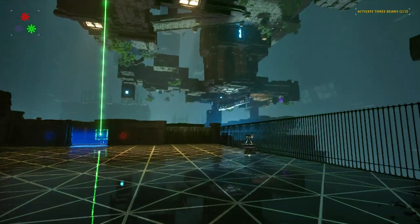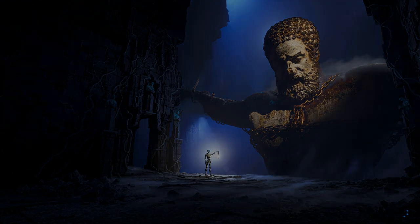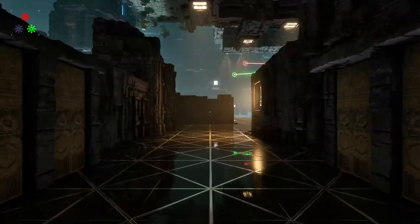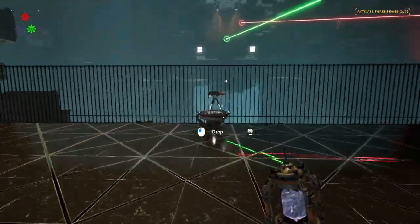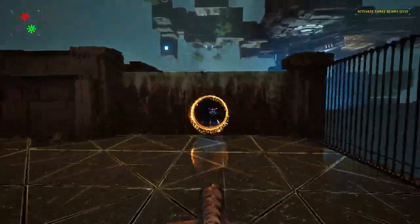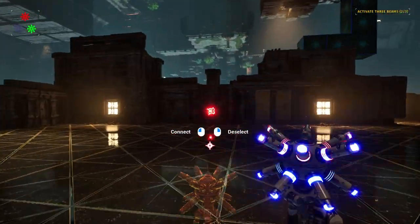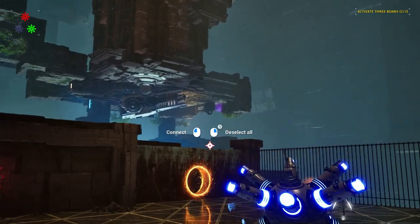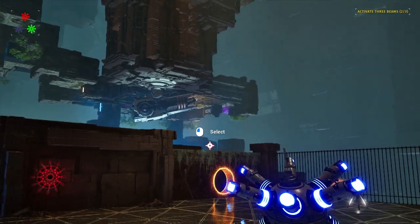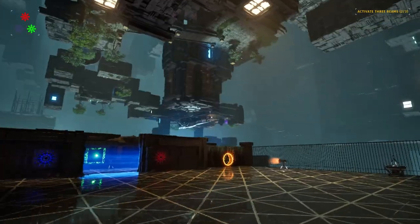To do the blue puzzle over there, we just need to reset one more time so that we can get our connector back. Then we just need to swap it with the driller here and free the inverter from behind the wall. Then we're just going to connect that to the red laser there, and way off in the distance in the blue puzzle there is an accumulator. All we've got to do is power that up with our blue laser here, and that's done.